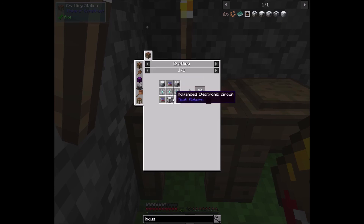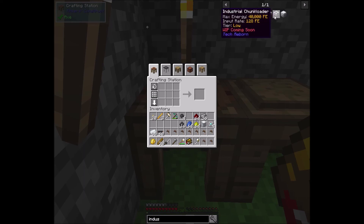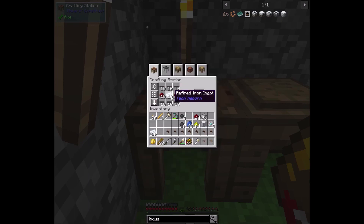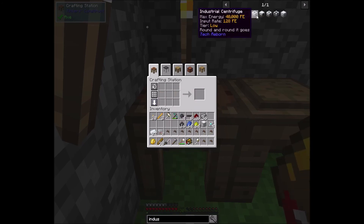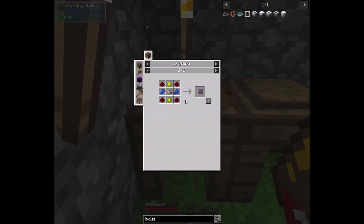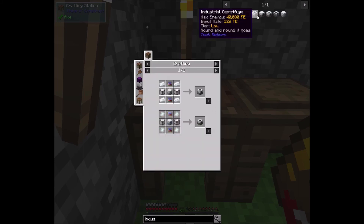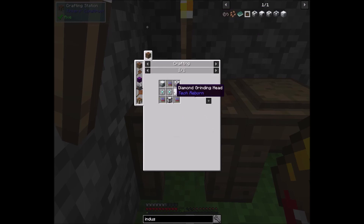Nine. So let's go ahead and make some of these. Took most of those, and we're going to need three advanced ones: one, two, three. Now we can start getting into making this stuff. Okay, the advanced alloy.